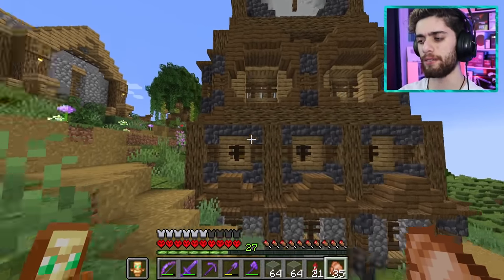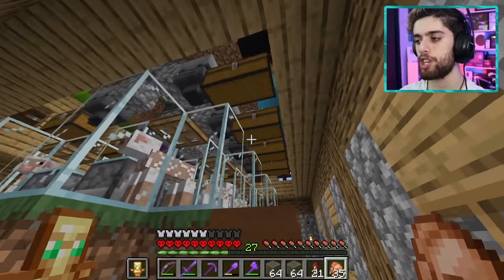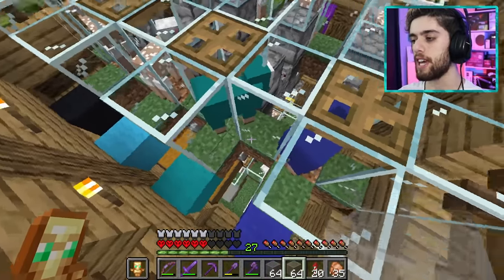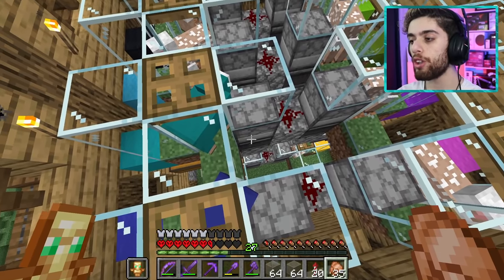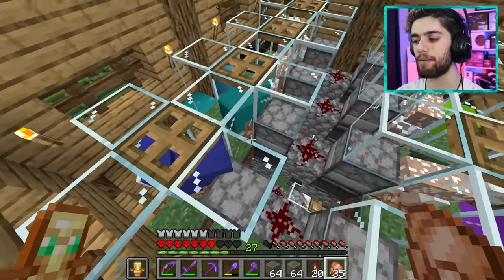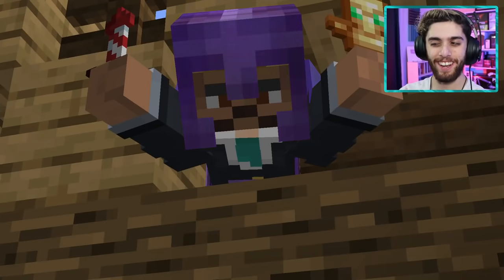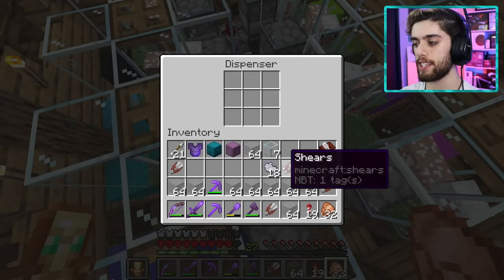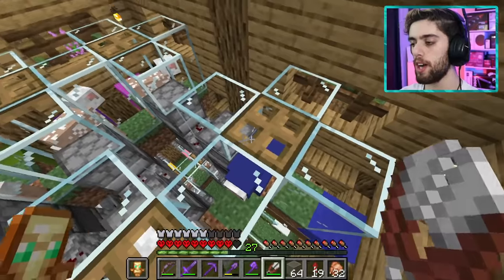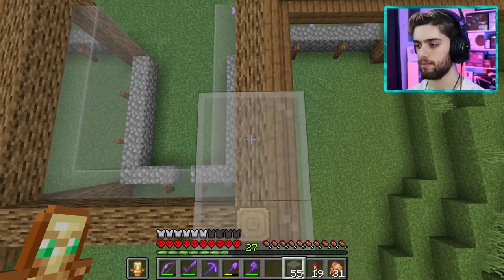I pause — while walking by the wool farm I notice some sheep weren't being sheared. Mr. Blue and Mr. Cyan weren't eating grass because there were no shears in the dispenser. Good thing I noticed that mistake! I fix it up so the wool farm is working properly again, then it's back to building the greenhouse roof.